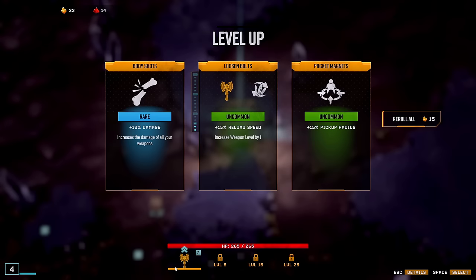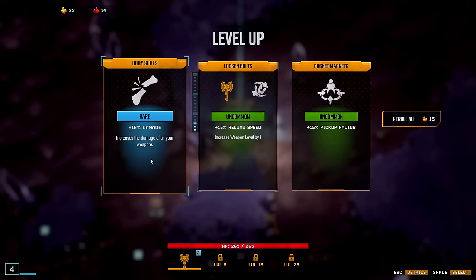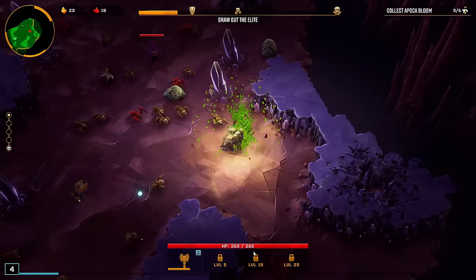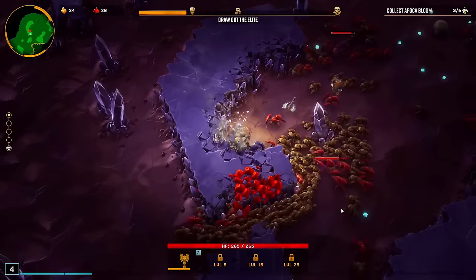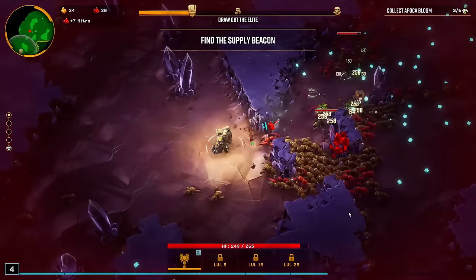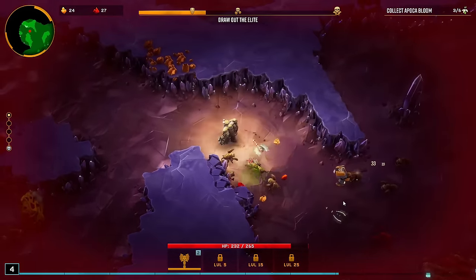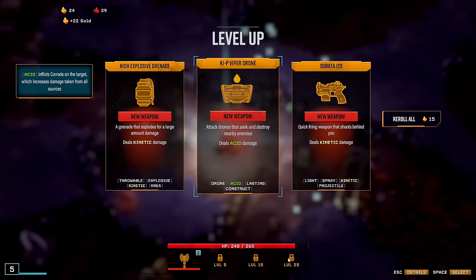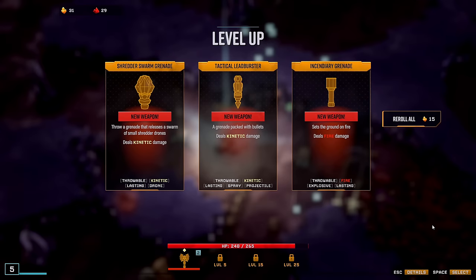Here we are already starting. I kind of want to ignore the Axe more or less — the Axe is not really a carry weapon. Getting it to level 6 is okay-ish, but even that might be too much. I already ignored two levels on it. It can deal some damage, but it's so inconsistent. It throws quite slowly even with reload speed, and then it doesn't clean up everything consistently, so you get kind of swarmed from all directions. First tip for this one: kind of ignore the Axe. It's not impossible to do it with the Axe, but definitely not the easiest.